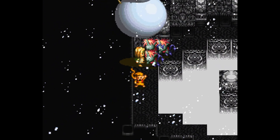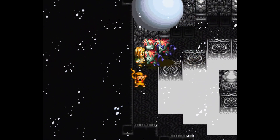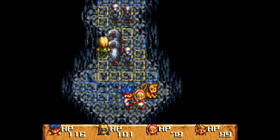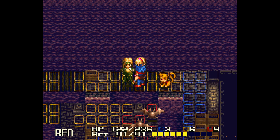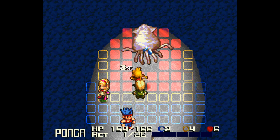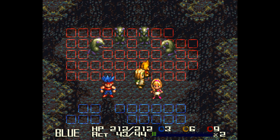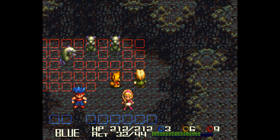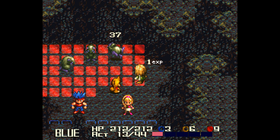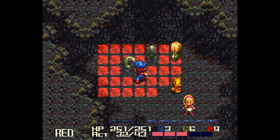Unlike many other titles of this type, your own party members can actually inflict damage upon the others, so you really have to keep this in mind as you play. In Treasure Hunter G, you gain experience points after every successful hit in combat, and characters level up each time they accumulate 100 points. Many of the battle mechanics are reminiscent of some of the strategy RPGs from this time. Expect combat to be much more similar to Vandal Hearts and Tactics Ogre than to Final Fantasy.